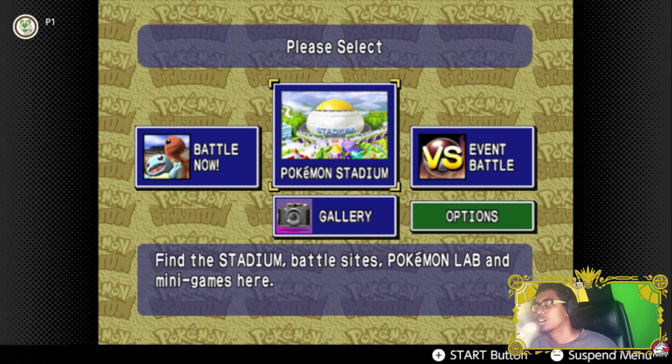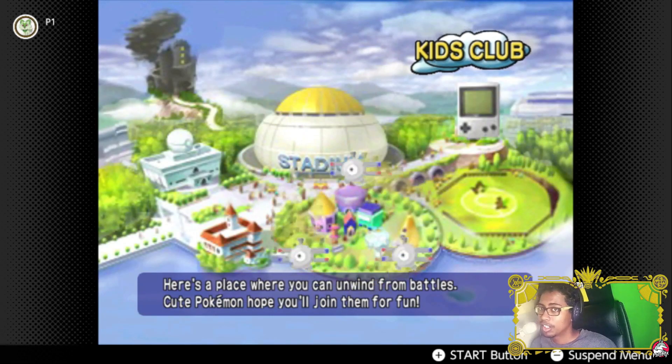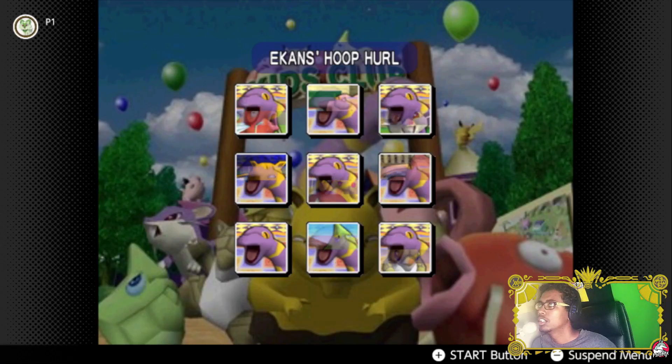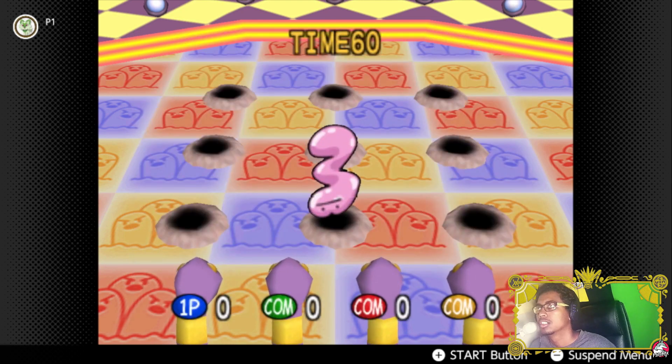What we are going to be exploring today is Pokemon Stadium's Kids Club, which is a group of mini games that Pokemon Stadium offered on its original release, and we're going to see how some of them hold up today. The first one is Ekans's Hoop Hurl — aim using the control pad, pull back and flick the control stick to launch Ekans. The one with the highest score wins.